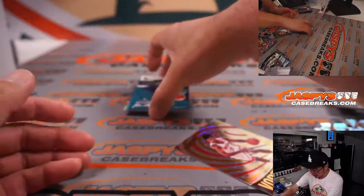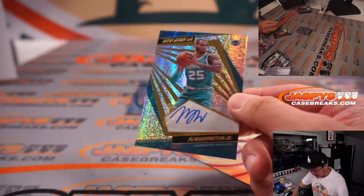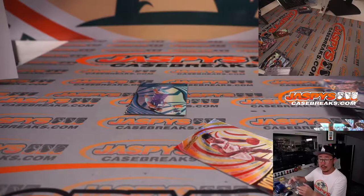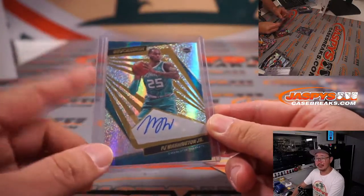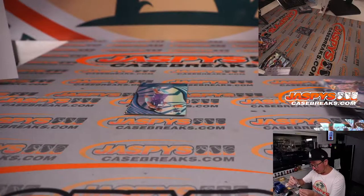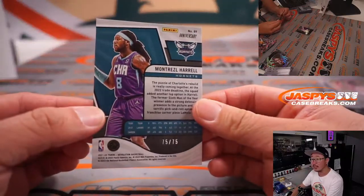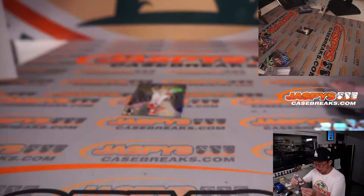PJ Washington Jr. is our final hit, plus a numbered card coming up — I think his teammate as well. PJ Washington Jr., Brian Watford and the Charlotte Hornets — there you go, Brian. Kind of a solid team there too, they need to play a little defense though. There's Jalen Green, Vortex insert. There's a Montrezl Harrell, 75th Anniversary, 75 out of 75 — these 75th Anniversary parallels look pretty sharp, kind of a mosaic-y look in the background.